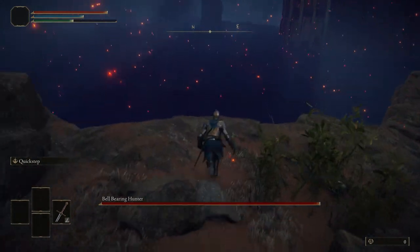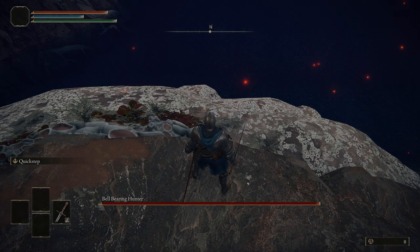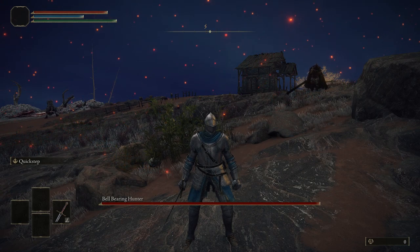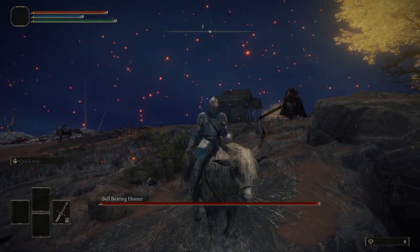Once he is summoned, lure him to the cliff edge near to the shack. You'll know you're in the right place when you can see the white rocky area at the side of the cliff. Once he is close enough, drop down onto the white rocks below.